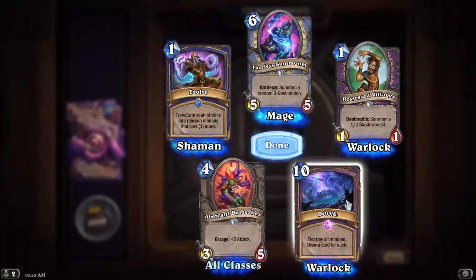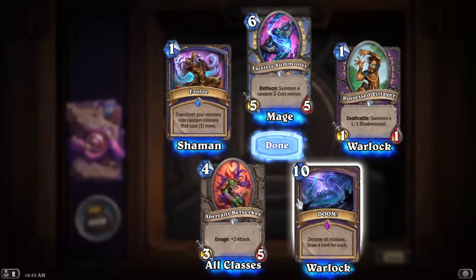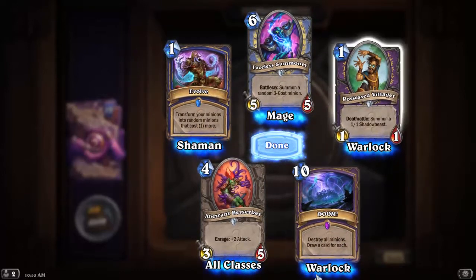Another Evolve. Doom: destroy all minions, draw a card for each — it's a card that already exists, it's basically Twisting Nether, so I'm not sure it'll see play.